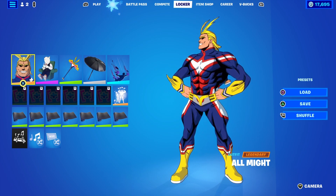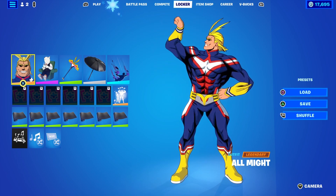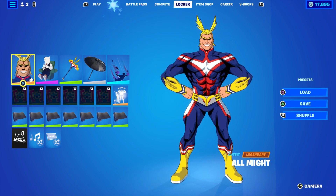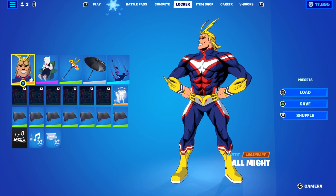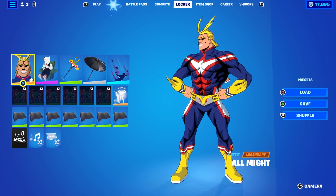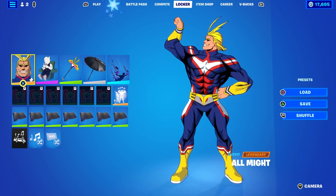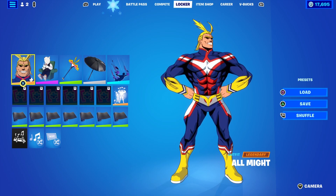This is the All Might bundle. It includes the All Might skin with two styles — the All Might character and the other guy whose name I'm not going to try to pronounce. You also get the Principal Nezu backbling, the All Smite pickaxe, the Symbol of Peace emote, and the All Might's Transform built-in emote, which does actually transform.